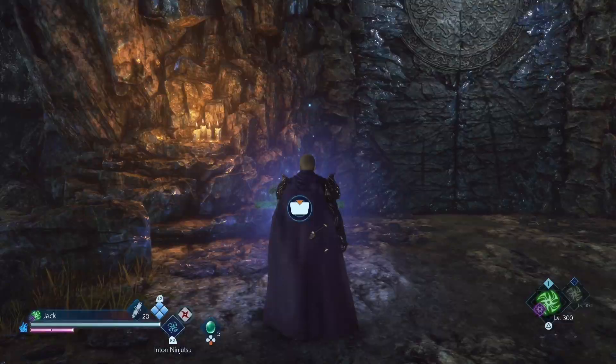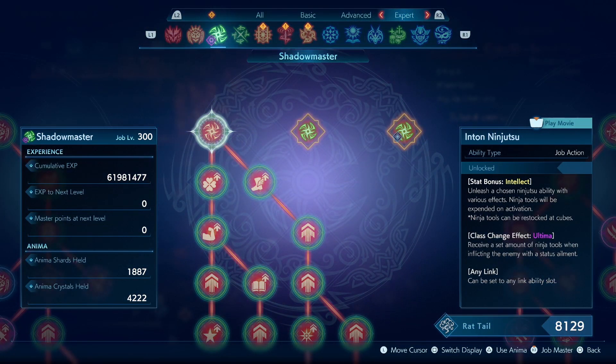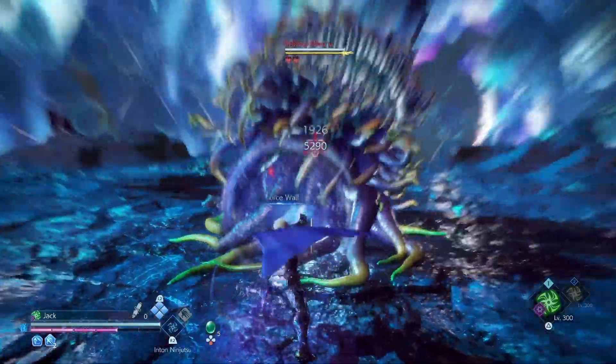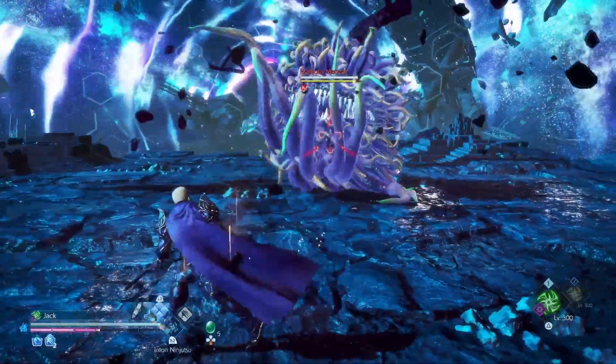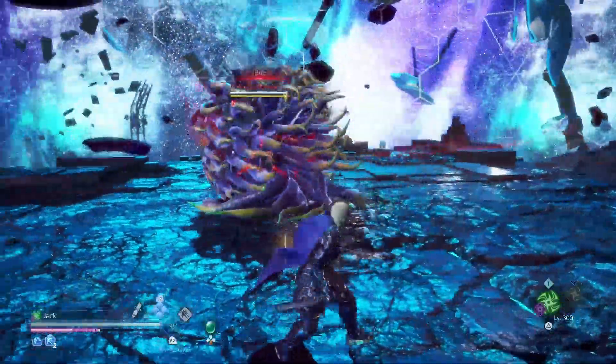The only way we can replenish our tools is if we interact with the cube, or we use the Shutter Master class. With this class, we receive a set number of tools every time we inflict a status effect — specifically three ninja tools per status effect. As you can see, I'm at zero tools, and then I inflict paralysis and water with my combo ability, which altogether gave me six tools.